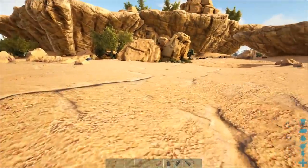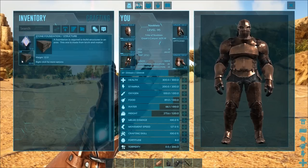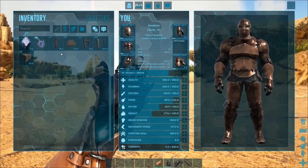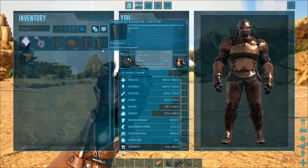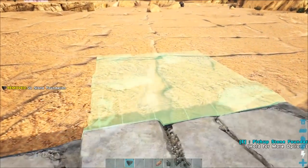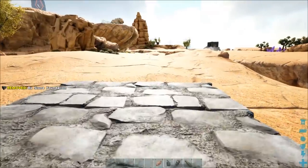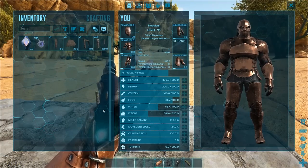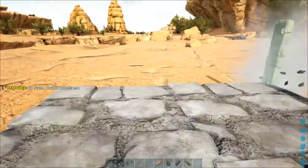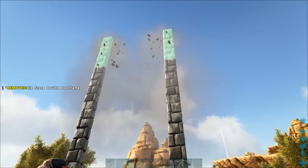There are loads along here. Next, find a nice flat area to build a trap. We need eight foundations, eight ceilings, two dino gates and doors, and 40 stone double doors. Take the foundations — it's going to be two wide and four deep, like so. Next, use the double doorways along the sides and build up to four tiles.